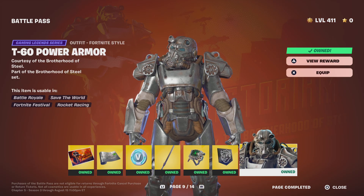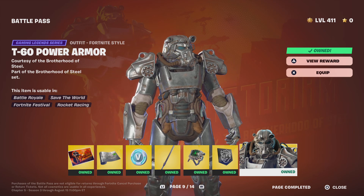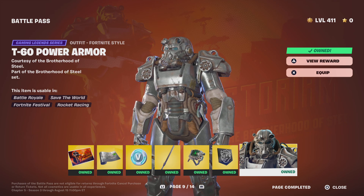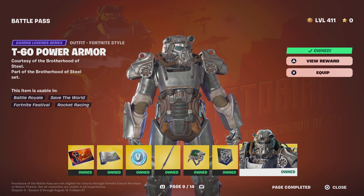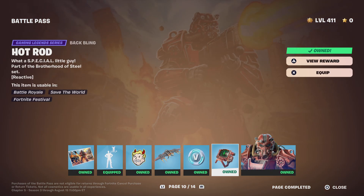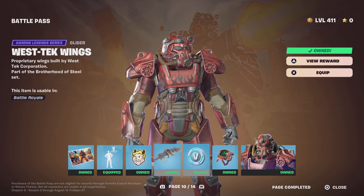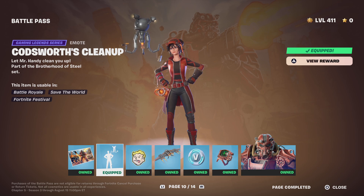The T60 — it's okay, it's too bulky, but it looks cool. I remember how hyped people were because it was the first teaser for this chapter, but it kind of became irrelevant. I only like him with the black knight armor style — I'll give him a 7 out of 10. His second style is horrible, a 4 out of 10. His emote is also mid, I'd give it a 5 out of 10.